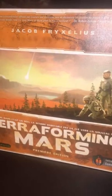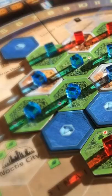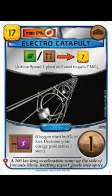Terraforming Mars strategy guide in 20 seconds. 1. Terraform to get income points and block opponents. 2. Get money before points. 3. Prioritize actions for immediate benefits.